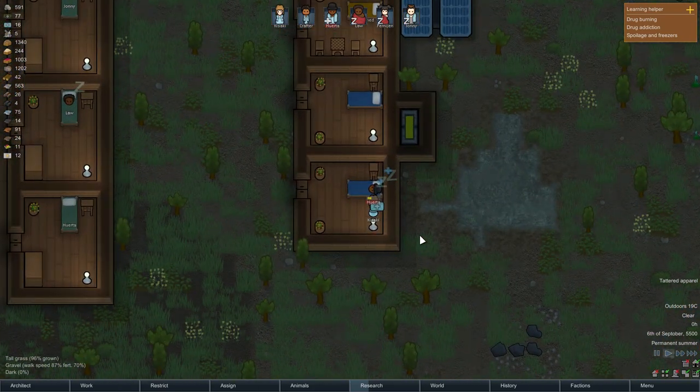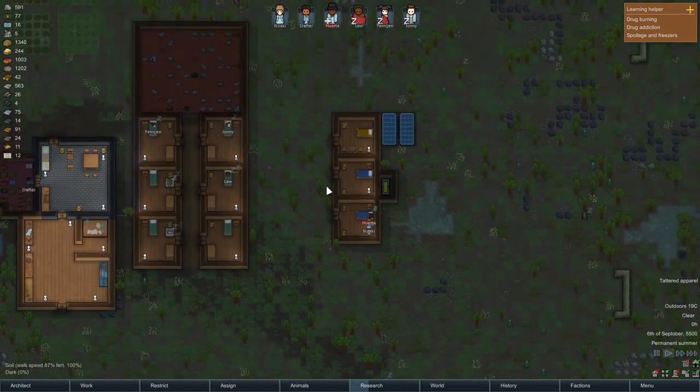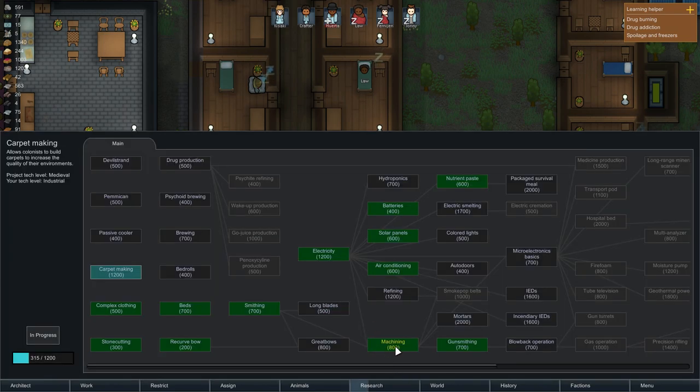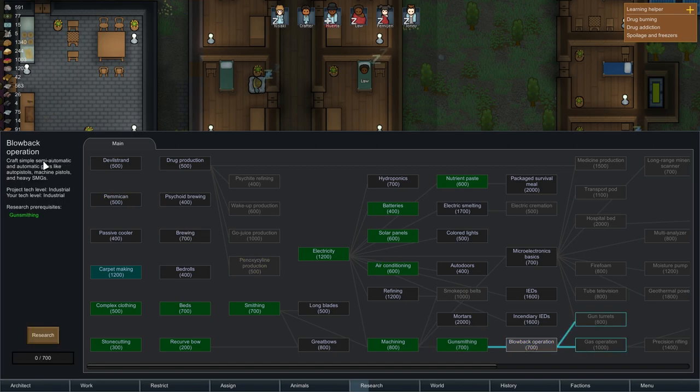Gunsmithing lets you craft simple manually-operated guns like revolvers, pump shotguns, bolt-action rifles, and incendiary launchers. Blowback operation lets you craft semi-automatic and automatic guns like auto pistols, machine guns, and heavy SMGs. That gives some pretty cool stuff we can make.